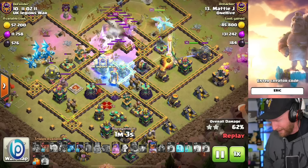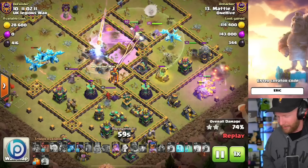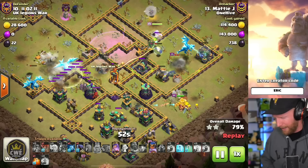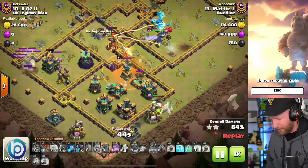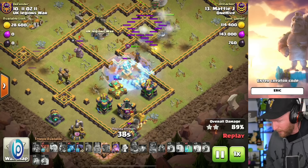I really like this creativity with the Queen Charge mixed with the recall spell, and I think it's going to be one of the more popular attacks among pro players. A lot of players can learn how to use this and bring it into their wars. He was also able to fight off the Clan Castle with the Electro Dragons before pulling out any potential defensive lava hounds.